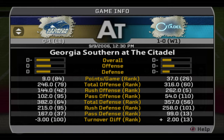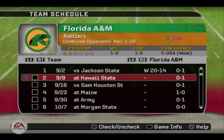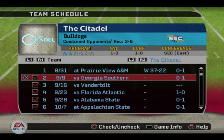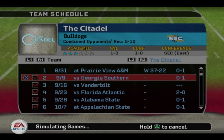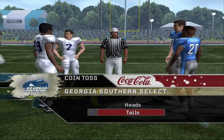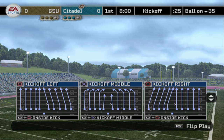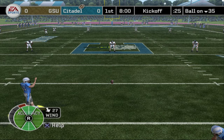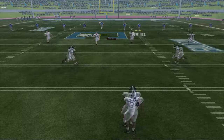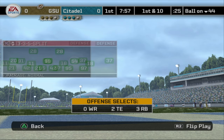Georgia Southern is actually better than me — look at this overall. They have a pretty good defense, and they're better than me a little bit. Their first listed loss was to Northwestern, which is in the FCS in this game because I switched out the Big Ten. Georgia Southern is located in Statesboro, Georgia — it's in south Georgia, actually pretty close to Savannah. The Citadel is in Charleston, South Carolina, so it's probably a quick trip for them.